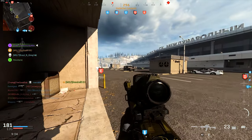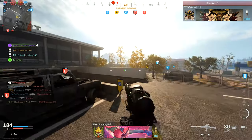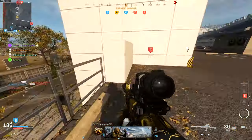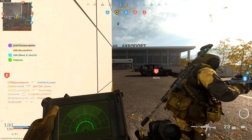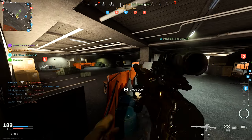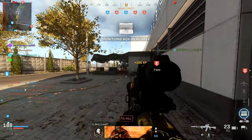On the muzzle it's the Monolithic Suppressor — not a surprise — for increased damage range and sound suppression. For my optic I have the 4x Flip Hybrid, my favorite, which lets me switch between a holographic at about 0.5 magnification and 4x. For the underbarrel I have the Ranger Foregrip for recoil control, ammunition is the 60 Round Casket Mag, and for my perk I have Fully Loaded so I'm never worrying about ammo.